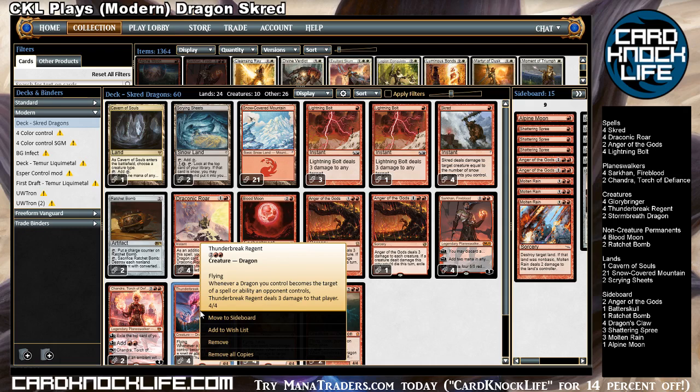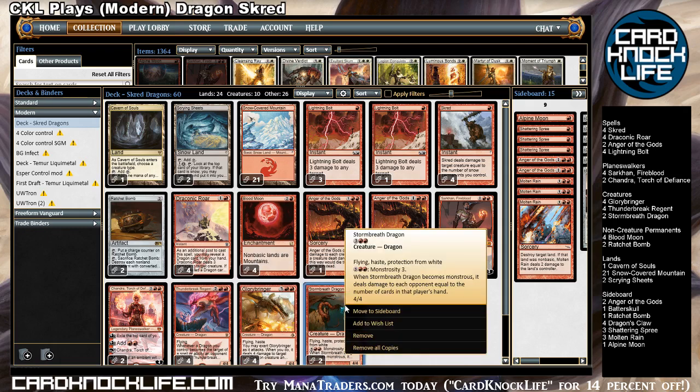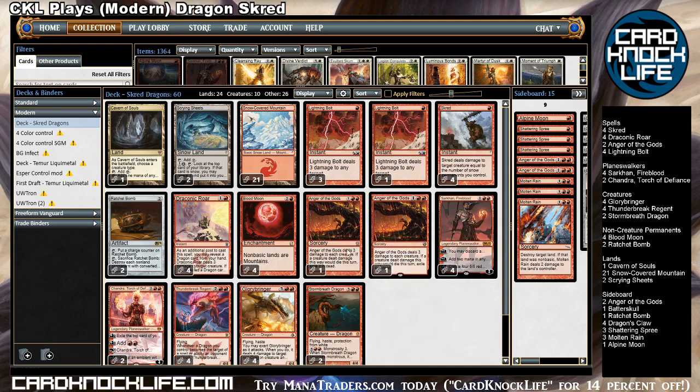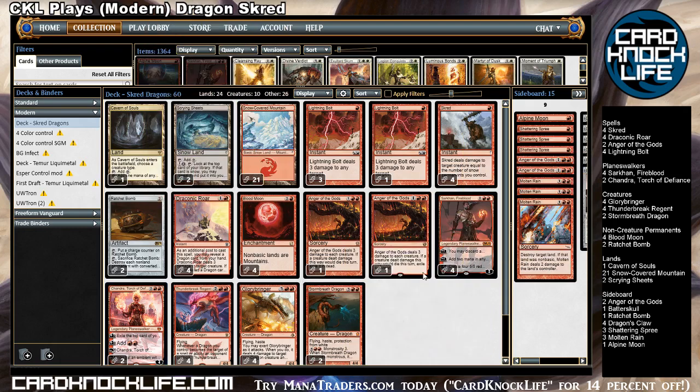There are very few things an opponent can do to get around that entirely. One of them is Wrath of God — Wrath-type spells are generally pretty good against this deck because they can deal with the dragons, even the ones that have protection from white. But Wrath doesn't deal with Planeswalkers, so we have those Planeswalkers to stick around and cause headaches for our opponents.